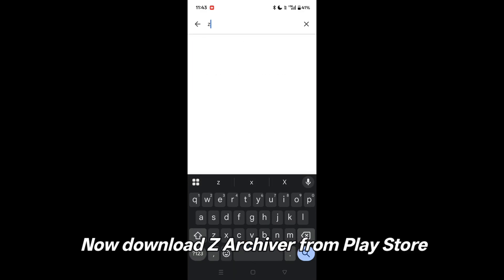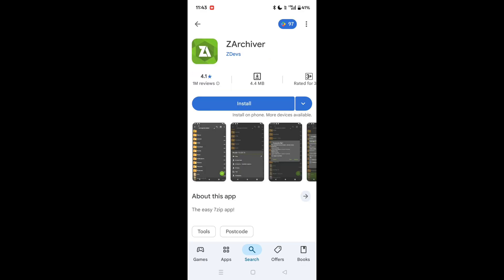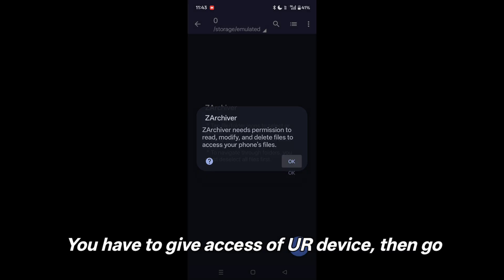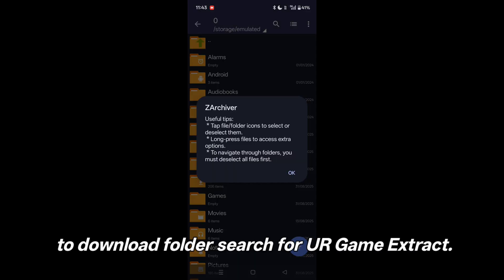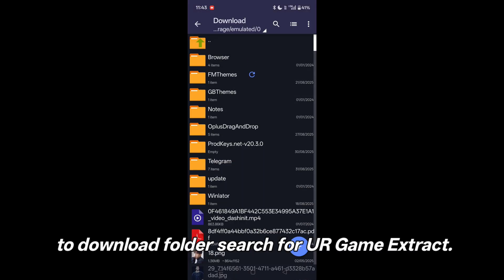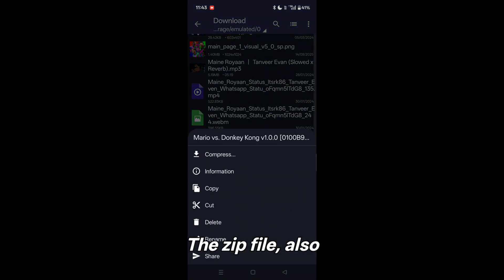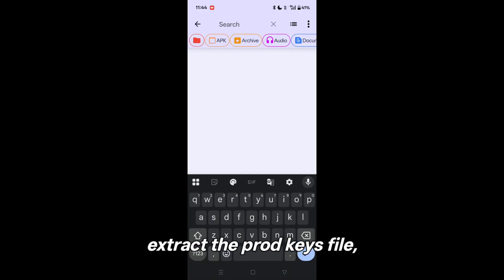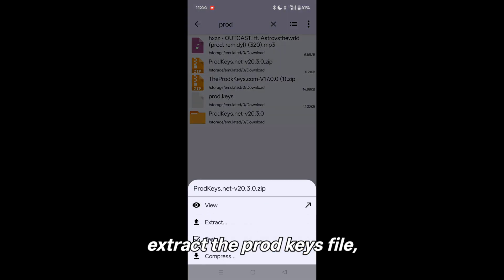Now download Z Archiver from the Play Store. You have to give access to your device, then go to the Download Folder, search for your game, and extract the ZIP file. Also extract the Prod Keys file.